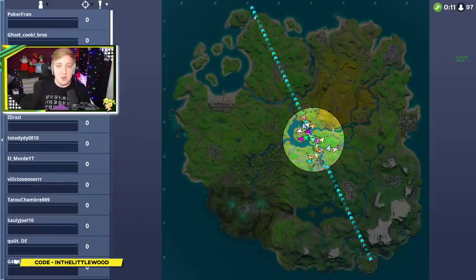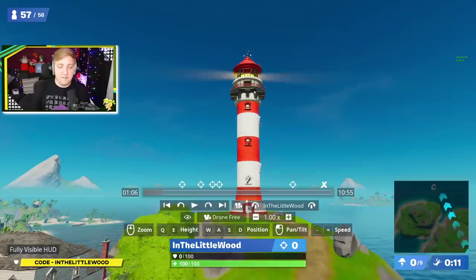The lighthouse is very difficult to miss. On the map, you're basically looking up here, kind of in the C1 quadrant if you want to have a little look inside of there. That's where you can find that one.